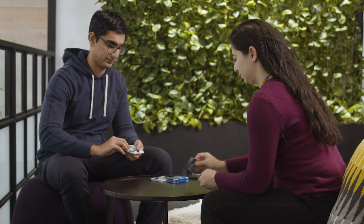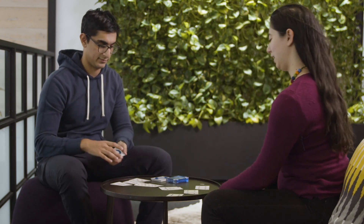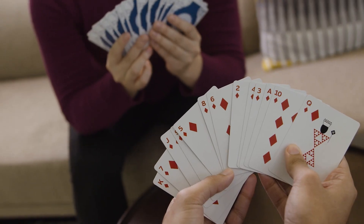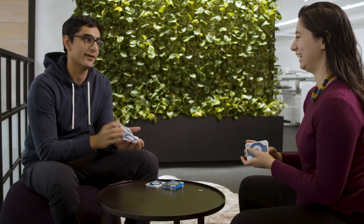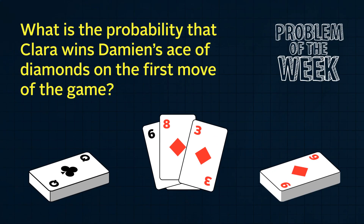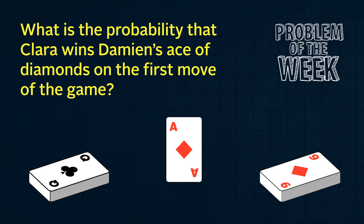You meet Clara and Damien, playing war with a deck of playing cards, but they've come up with their own balanced version. To make sure no one starts with an advantage, Clara gets all 13 clubs and Damien gets all 13 diamonds, and they leave aside the other 26 cards of the deck. Then they shuffle up their decks and start battling. The problem of the week is: what is the probability that Clara wins Damien's Ace of Diamonds on the first move of the game?